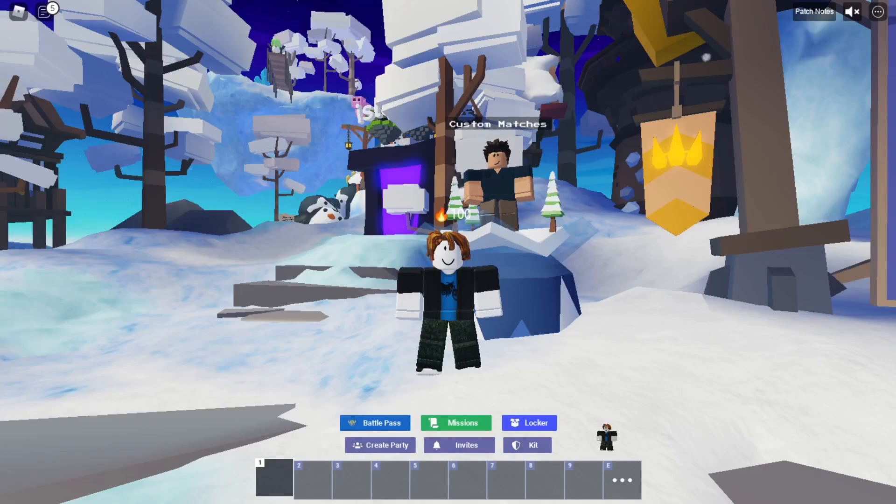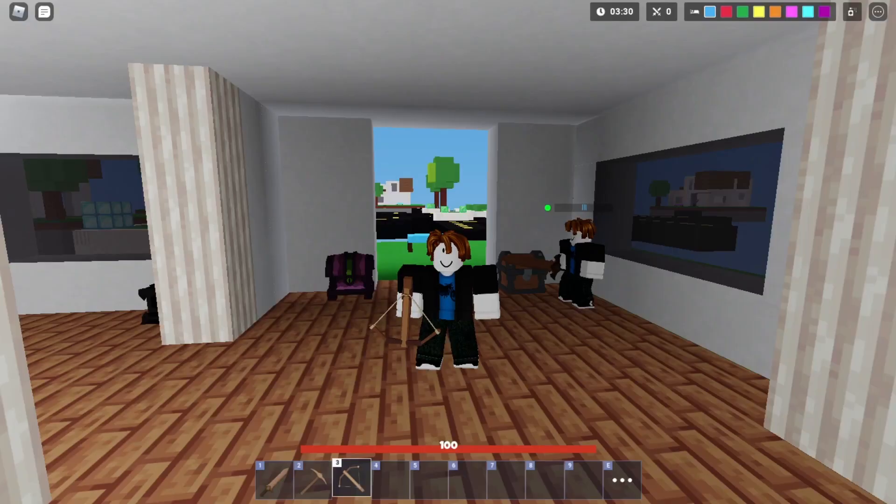Hey everyone, Kalaix here, and today I'm going to be showing you guys a dupe glitch that you can do with the crossbow. I'm going to be demonstrating it in a custom match, but you guys can try it out in a regular game if you want. Right now I'm in a custom game and as you guys can see I'm holding a crossbow. My teammate doesn't have a crossbow, so I'm going to be showing you guys how to dupe my own crossbow.